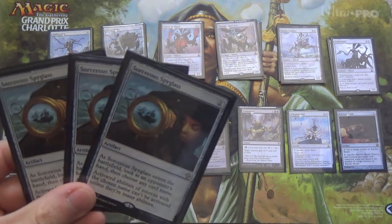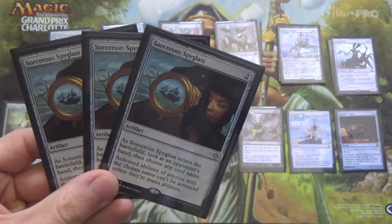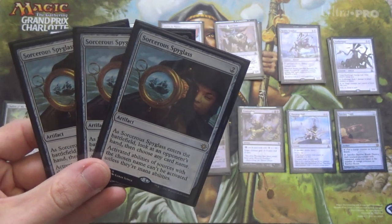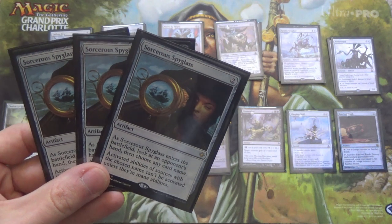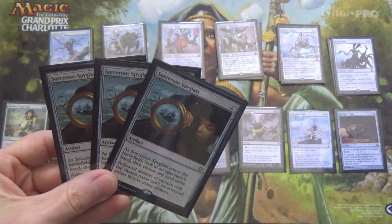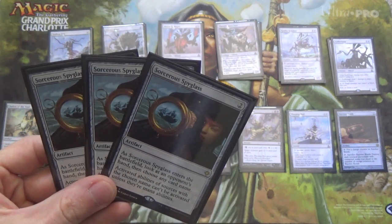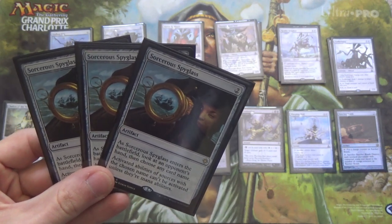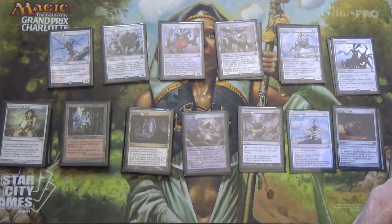We're also running 3 copies of Sorcerous Spyglass. If we see a deck that needs an activation, this will help fight against it. We can use it against Planeswalkers, against Griselbrand decks, or whatever we need. It enters the battlefield — you look at an opponent's hand, then choose any card name. So against lands decks, if you expect Thespian's Stage, you can stop that.